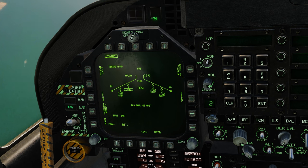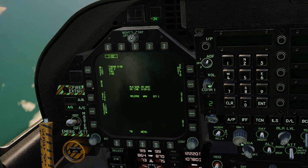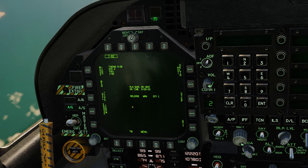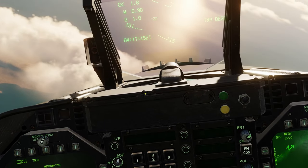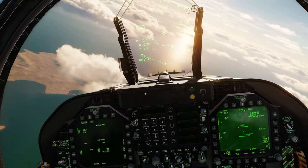Now we need to go to JDAM display, set release type to manual, and click on mission. What we're going to do here is select four targets and put them in as TOO-1 and ripple those off. Let's demonstrate how we do that.